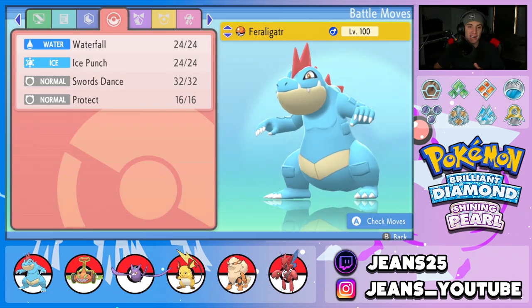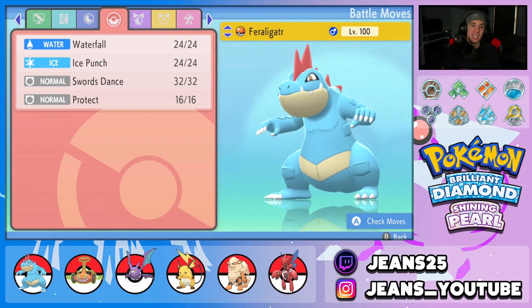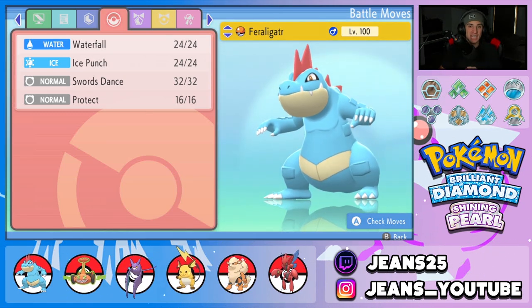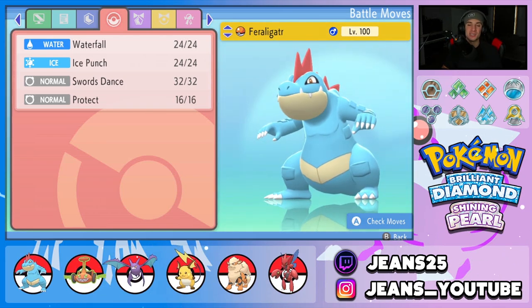What Sheer Force does is remove additional effects to increase the power of moves when attacking. Looking at the moves, we have Waterfall and Ice Punch as our two hard-hitting moves. With Sheer Force, Waterfall cannot flinch and Ice Punch cannot freeze, but we get a 1.3x damage increase in exchange — a decent boost. Pair that with STAB on Waterfall and the Life Orb as our item, and we hit like a truck.